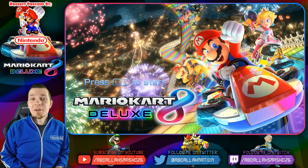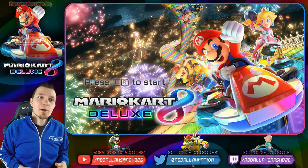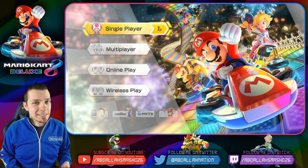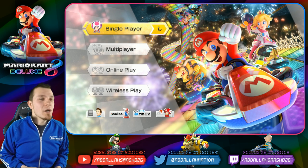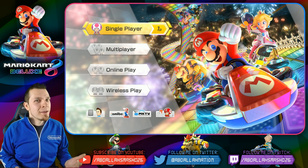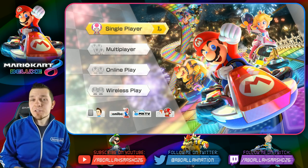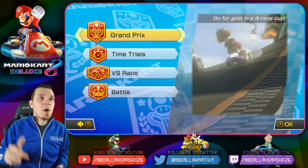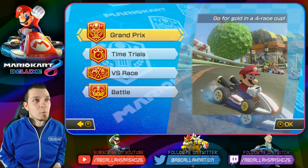Welcome back everyone. It's Abdallah here with another exciting episode of Mario Kart 8 Deluxe for Nintendo Switch. On today's episode we are going to do the 150CC Final Cup — it's the Bell Cup. We're going to use Cat Peach, because Cat Peach is perfect for it. If you guys are excited for 150CC Bell Cup, triple star rating, and tips and tricks along the way, definitely smash that like button.